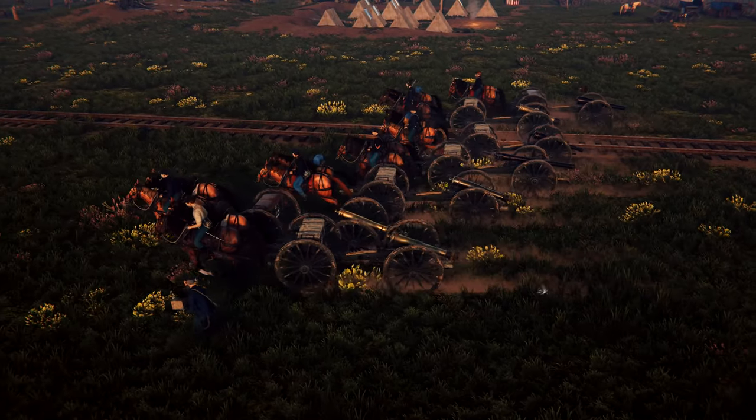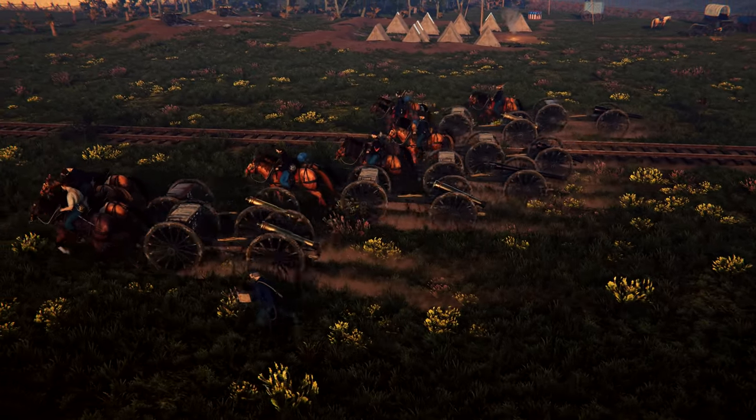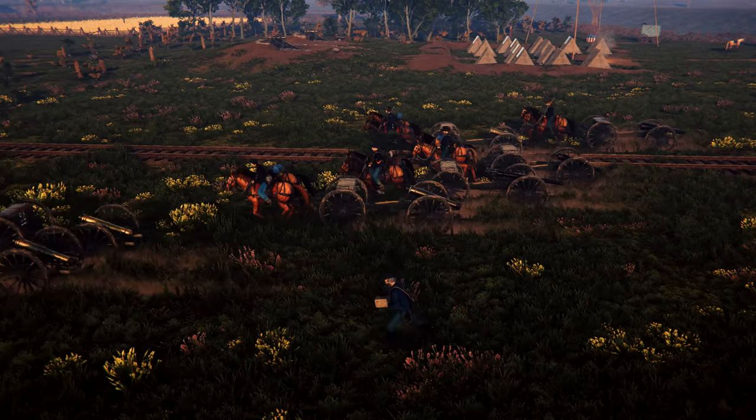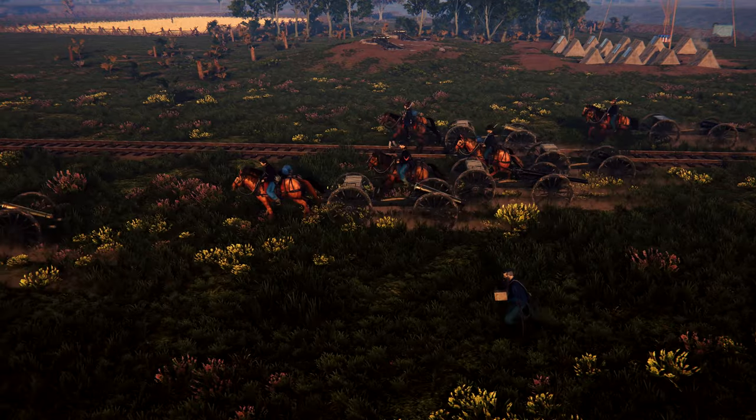Different artillery pieces will move at varying speeds. For instance, the 24-pounder Howitzer has a lower top speed compared to the 6-pounder Field Gun, which is the fastest artillery piece.